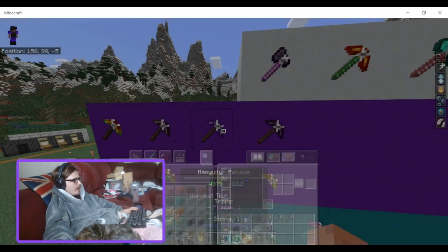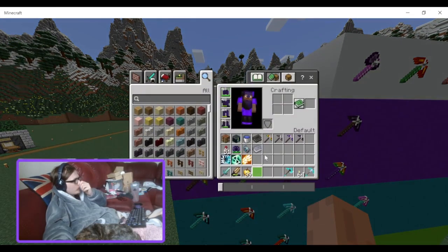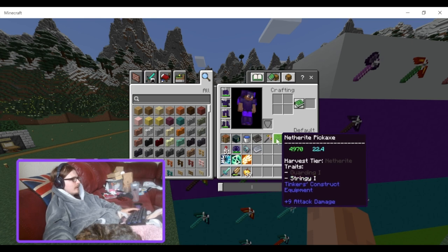I was a little surprised here because I thought netherite would just end up being the best pickaxe head, but apparently not. The best head is actually the queen slime pickaxe head — 5,775 durability, which is more than a pure diamond pickaxe, with 16.8 mining speed, just a little bit less than diamond. The netherite head has a little bit less durability but mines a bit faster, so you could definitely swap those two.